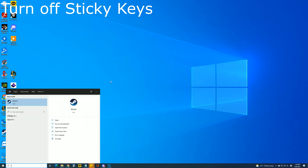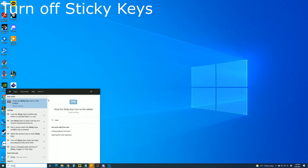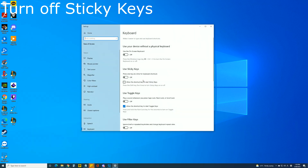Here's how: press your Windows key, type 'sticky', and click on that in system settings. This should already be off — you just have to untick the box.